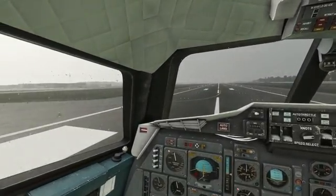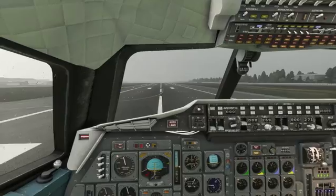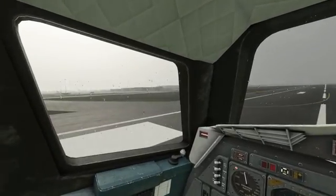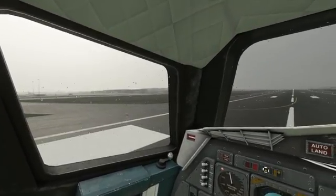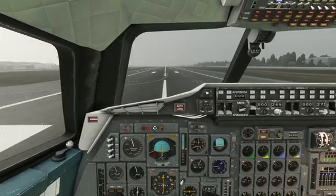Hey guys, welcome to the cockpit of the DC Designs Concorde from Microsoft Flight Simulator. Here we are on runway 27R at Echo Golf Lima Lima, a fairly rainy Heathrow, London. We're going to take this aircraft for a quick pattern, so a radar pattern.